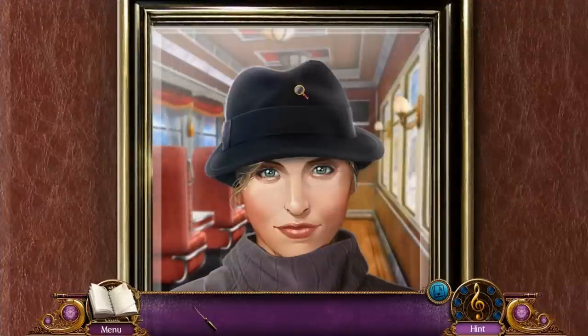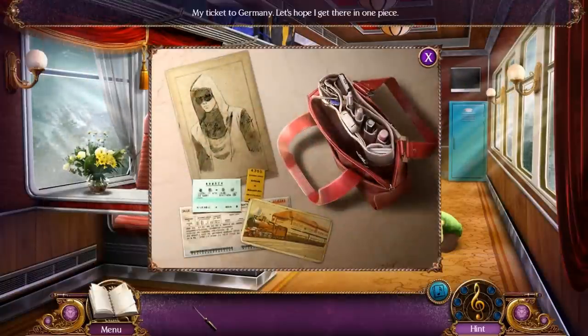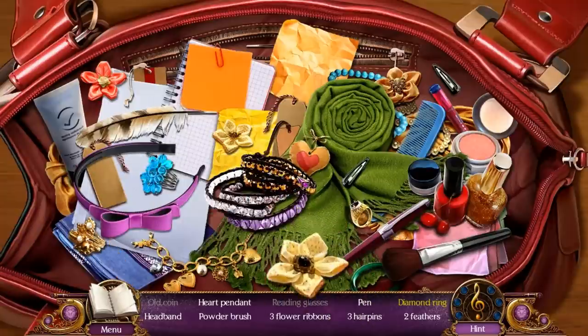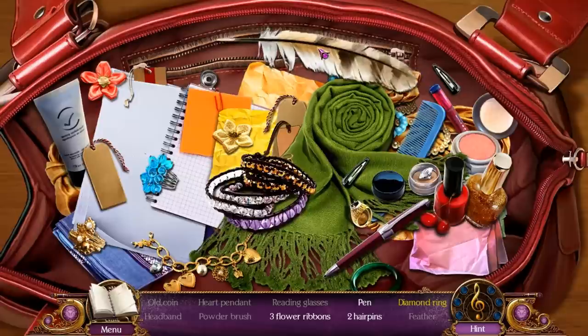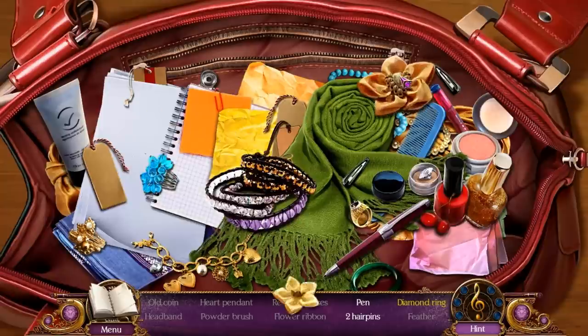We still need shades. I think we get shades here — it's inside our bag. We find an old coin, some hairpins. So just click on everything. I can move something. What am I looking for now? Flowers. That was easy.